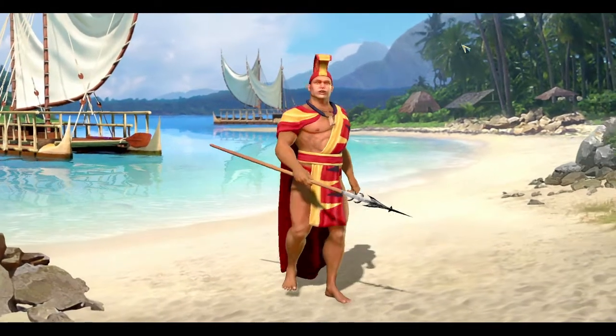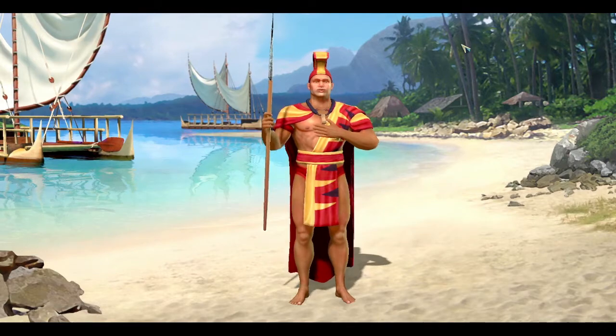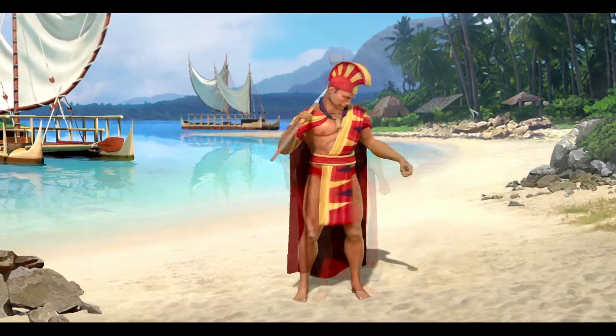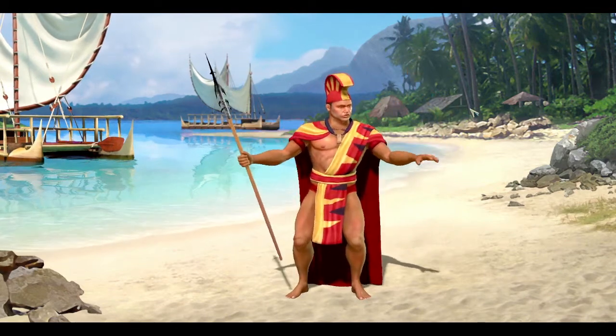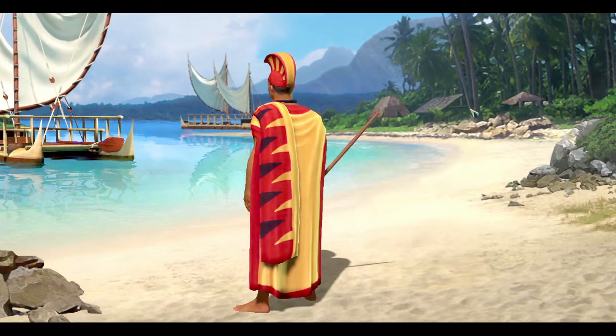Meet Kamehameha, leader of the Polynesians. In Civilization V, each Civ has a unique ability, and the Polynesian ability is called Wayfinding. Their units can embark and move over oceans right from the beginning of the game, and they can see an extra hex while embarked. This means that the Polynesians can spread rapidly across the world right from the start of the game.